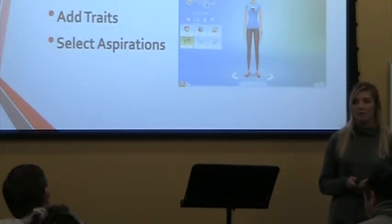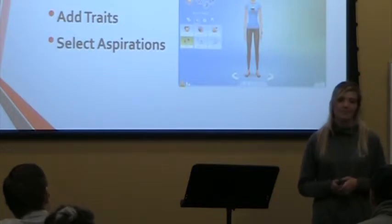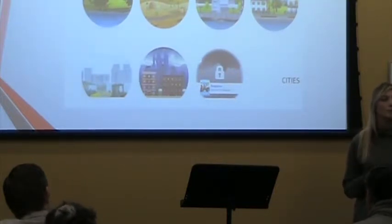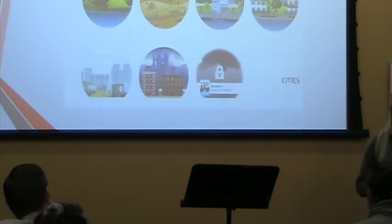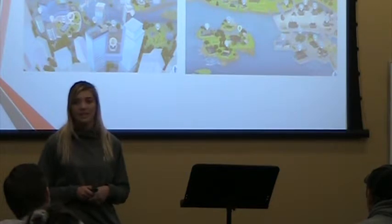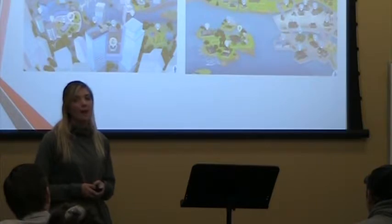Once you have your sim and your sim family complete, you can then move on to where you want them to live. Choosing a location depends on how many expansion packs you have, which is extra content that you can buy to enhance your game. But what it really breaks down to is: do you want them to live in a city or a suburb? If you live in a city, you have to live in an apartment. If you live in a suburb, you can build or buy a house.